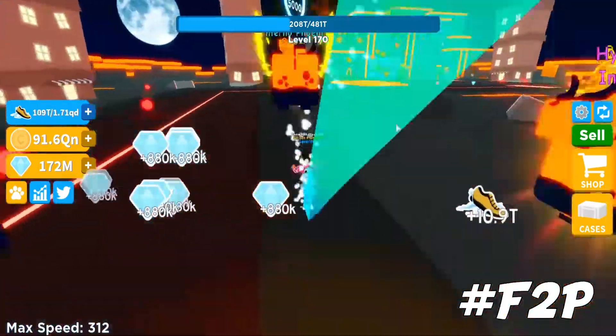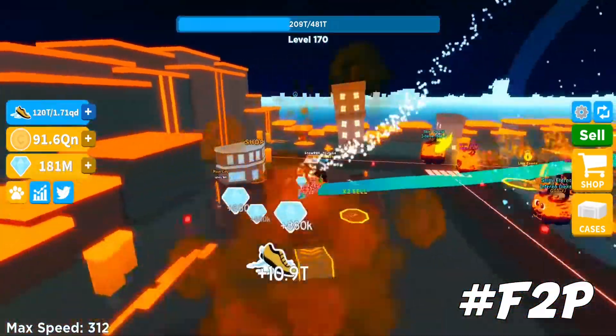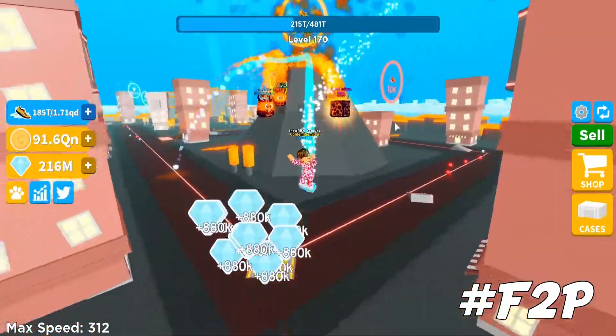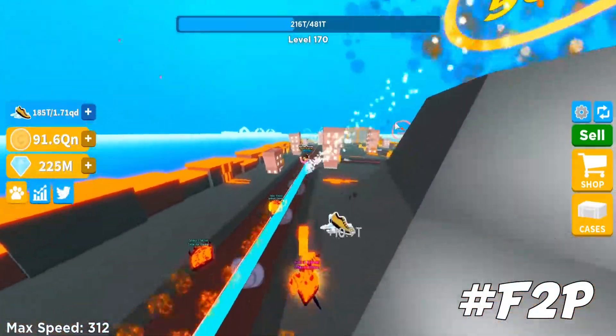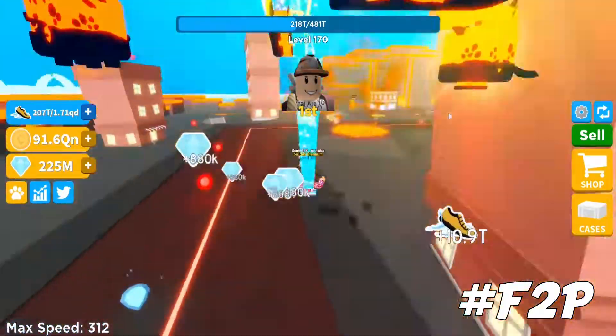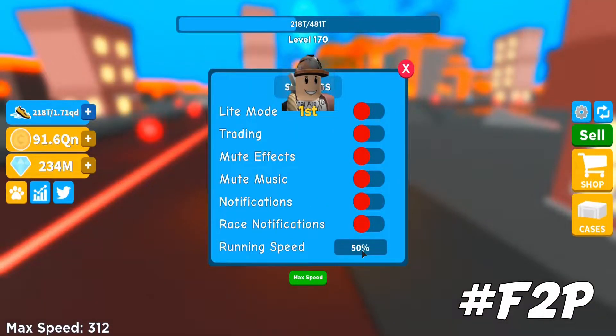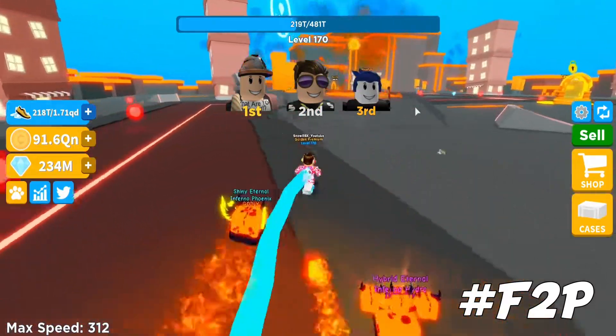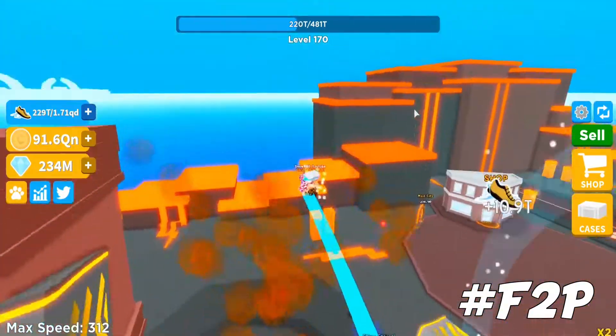I'm not sure why some players are having a problem with the hoops. I read a lot of chats and complaints about the hoops being broken, but if you're having a hard time — maybe because you're too fast — don't forget there's a setting for that. Just lower down the percentage of your running speed, especially if you are more than level 150, so it'll be easier to control.